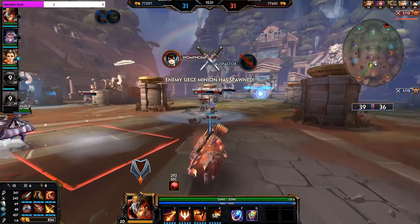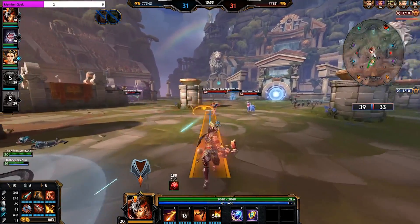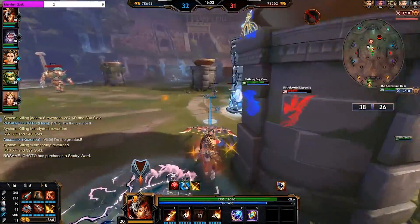Every god in Smite, on top of having their abilities, also has many different statistics that are going to influence how well that god is able to perform. In this video, I'm going to be breaking down what those statistics are and what they do. All the statistics in this game can be augmented by buying items, but some statistics are also gained by leveling up your god.